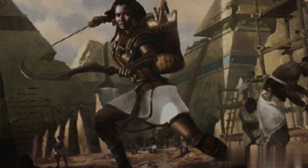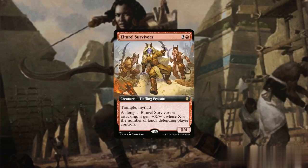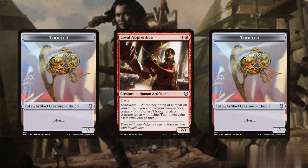We will also include creatures that generate tokens with haste or enter the battlefield attacking. Hamware Garrison, for instance, creates two tokens with each attack, while Ultral Survivors possess Myriad, producing copies for each opponent we face. Then there's Loyal Apprentice, one of the deck's standout cards, which generates tokens with both haste and evasion, increasing our chances of drawing cards.